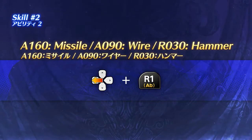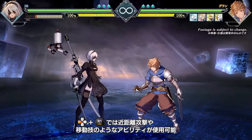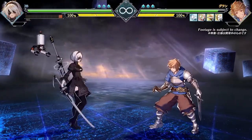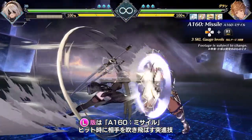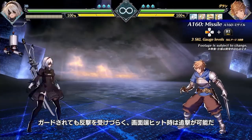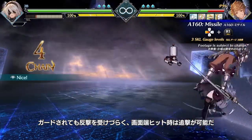Missile, Wire, Hammer. Back plus skill allows you to activate close combat and/or mobility-focused maneuvers. Light is A-160, Missile, a lunge that sends the target flying. It is difficult to punish, even on block. Plus, it can result in a follow-up on a corner hit.